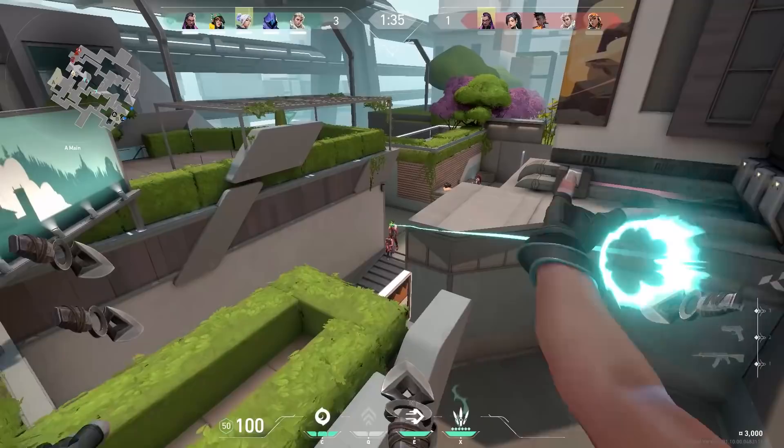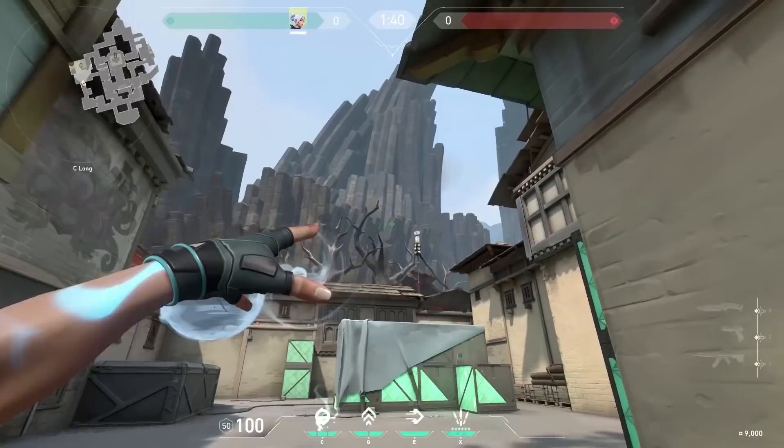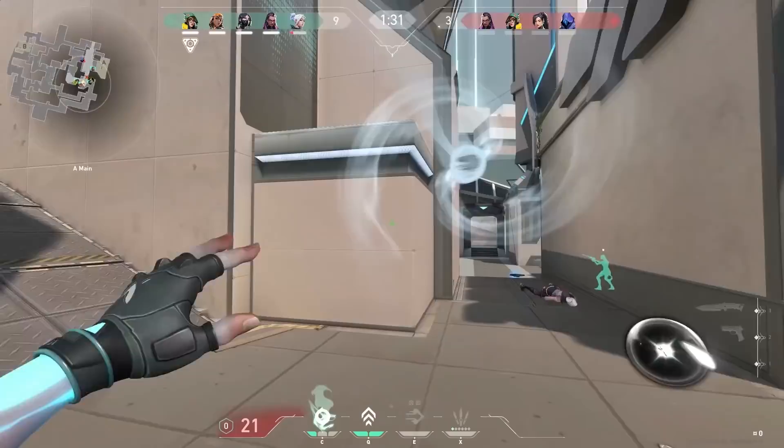Wait a little bit so the enemies maybe forget about your ult, and then do your updraft. In the background you saw a few of these spots. Now let's talk about the smokes. If you hold your C button you can curve the smoke to wherever you want. Use this if you want to smoke things without fully peeking an angle — an example is this beautiful curve to heaven.